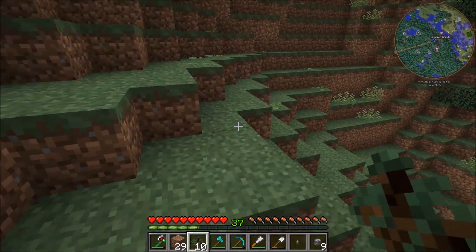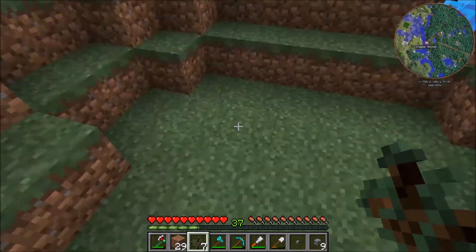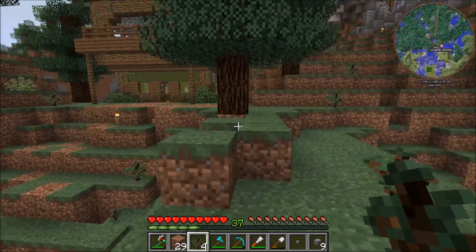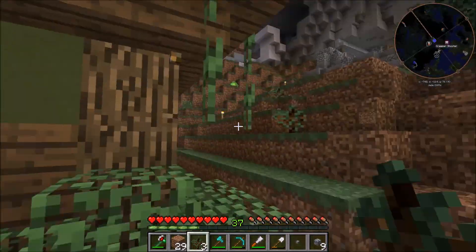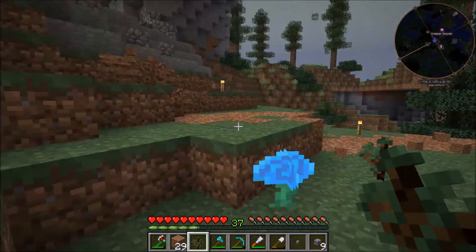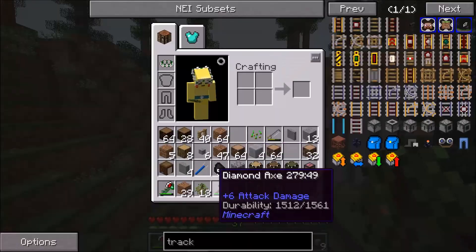Looks like we're going to have to just let them grow on their own. We'll throw these down around here — a decent amount. It's mainly the front of the house that I want to have a lot around, because if we're not walking around the area much then it doesn't really matter if there's a significant amount of trees there.